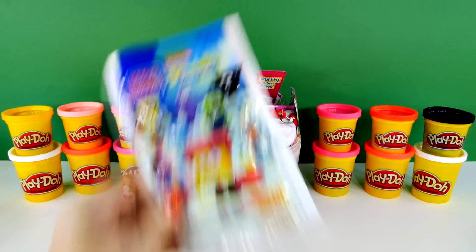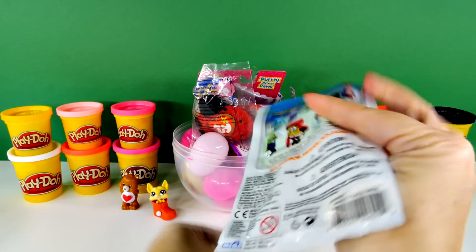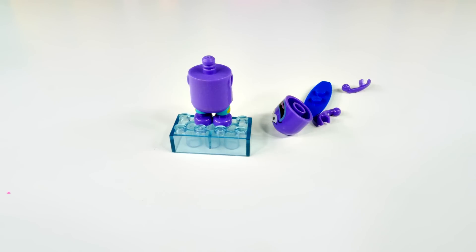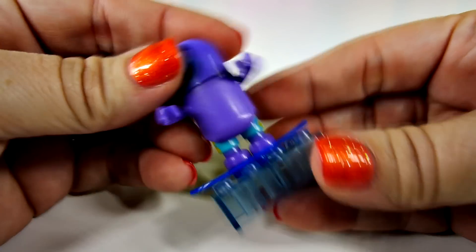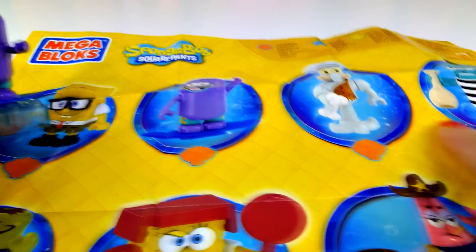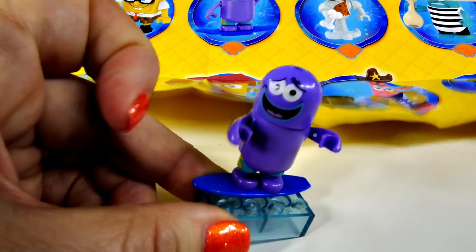Now how about Spongebob Mega Bloks? I think we got... yes, we did. We got a duplicate. We've already gotten him, but I'm going to put him together because he's really cute. So here he is on his surfboard. I don't know if you guys know who this is, but if you do, let me know in the comments. We have three of the four commons across here, and we've gotten this one, but we don't have any of the three of these. So we still have a ways to go, but he's really cute.